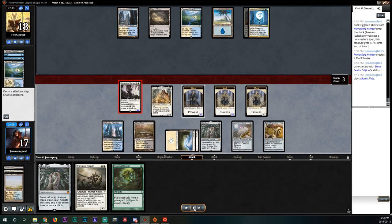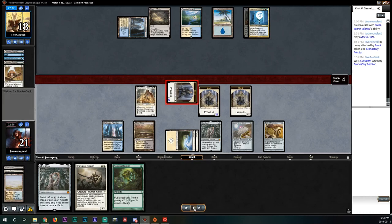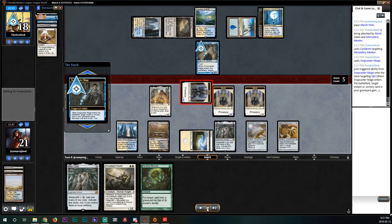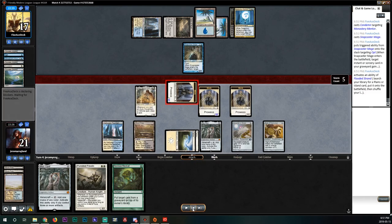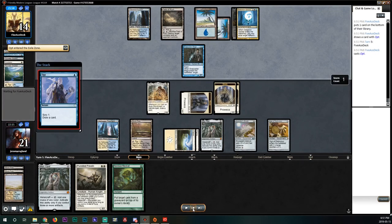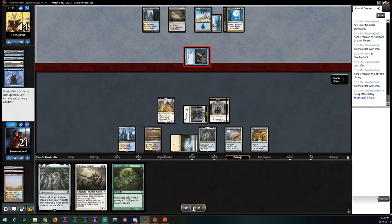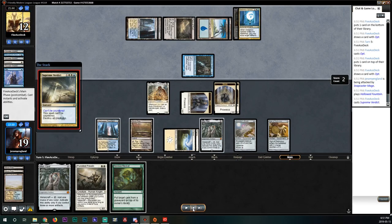We hit our opponent for 7 putting them to 11. They Condemn, which I was not expecting. They put out a Snapcaster Mage then drop a Supreme Verdict, which sets us back quite a bit. We gain 4 life though. The board's cleared; we go ahead and fetch. We untap and draw a Spider Silk Net, which is really nice — we're in a position where we have a lot of stuff to try to start going off with, but we draw another land, so we just suit up our Paladin a little bit.